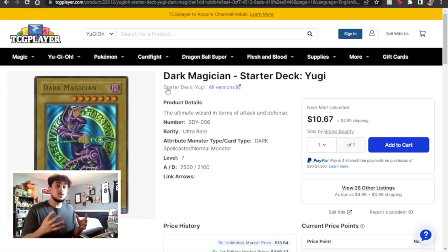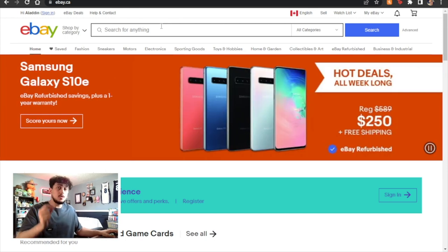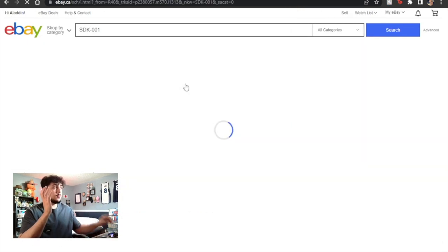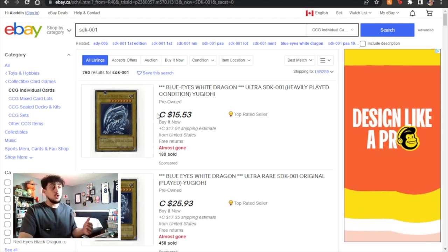Now that I've shown you how TCGplayer works, I want to show you how eBay works as well. There are other sites like Troll and Toad and YGO Prices, but I don't personally like using those — YGO Prices pulls listings from all over and doesn't have specifically sold listings, and Troll and Toad's prices are always drastically different from everywhere else. eBay is a really good source, especially for older cards. Here on eBay, unlike TCGplayer, you can actually put in the card code to search — you can copy the number from TCGplayer and paste it into eBay and the card comes right up.